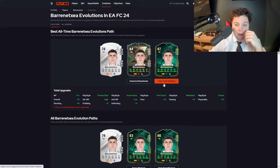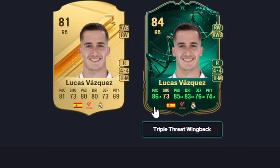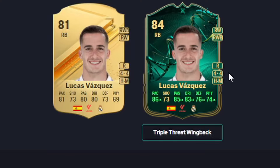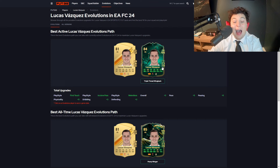One more: Lucas Vazquez. 86 pace, 85 passing, 83 dribbling, 76 defending, and 74 physical. You can throw a Shadow on him to boost pace and defending, or even use him on the wing — he's not a bad winger. The reason I have him high is he's one of the few players in this evolution with four-star, four-star. There are no five-star skillers in this evolution, so four-star is the best you can get. He's got high and medium work rates, so consider player instructions.